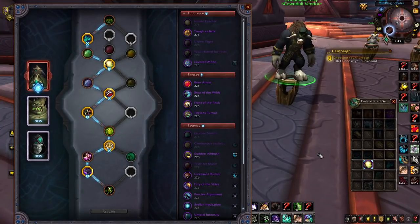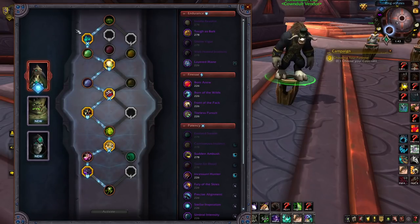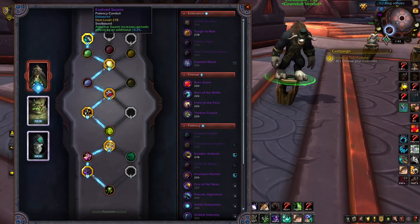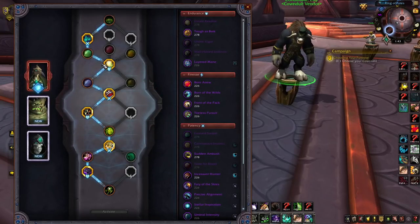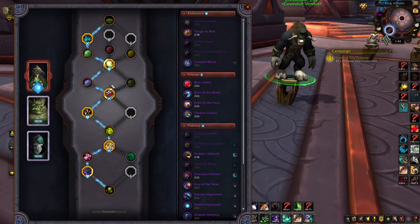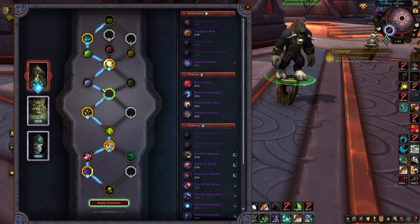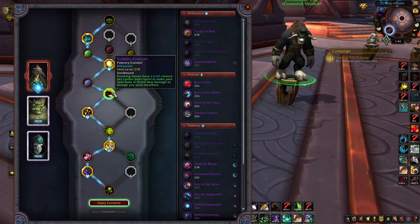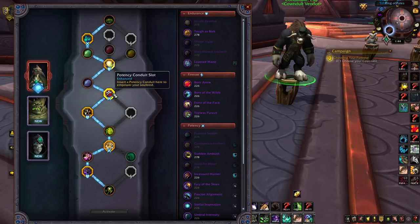Now on to your best Soulbind and Conduits. As Necrolord, Plague Deviser Marileth is your best Soulbind. For the Conduit corners: first is Evolved Swarm, which increases the effects done by Adaptive Swarm — really nice to have. The first Endurance Conduit is Innate Resolve, which makes your Regrowth and Regen heal for 26% more — that's huge. Third is Taste of Blood, which is quite nice, though you can swap it for Sudden Ambush if it's a matchup where you're not getting many bites. At Necrolord you can still get 20k bites, which is massive.